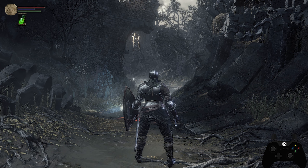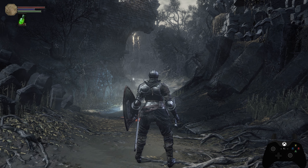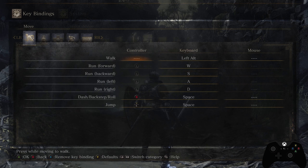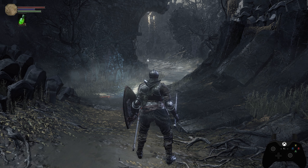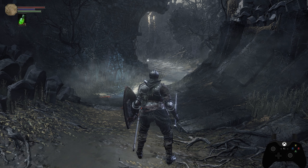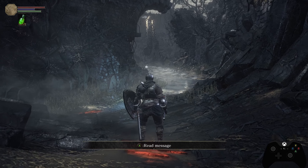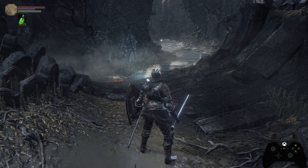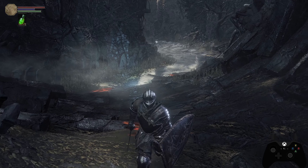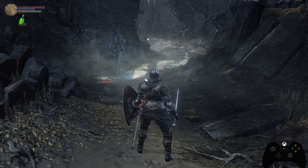Now I'd like to go over what every single button input does. For the remainder of the video I'll have my controller layout in the bottom right corner so you can see exactly which buttons I'm pressing. For keyboard and mouse players unsure of equivalents, you can always go into settings and check key bindings. The most used button in the game is R1, the standard light attack for the weapon in your right hand.